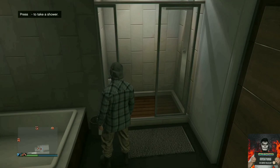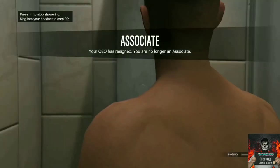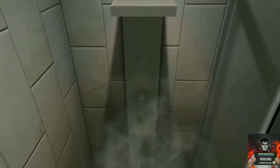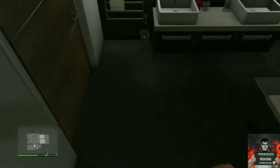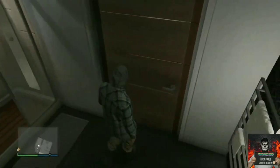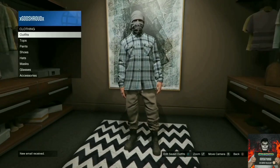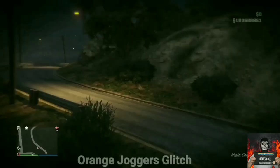Have your friend count down from three to zero. Right before he says zero, that's when your friend quits out of the CEO and you push right on the d-pad to enter the shower. Once your character enters the shower, just get out of the shower and you should have the tan joggers. It's very simple — I got it on my first try, though sometimes it may take a few attempts to time it perfectly.